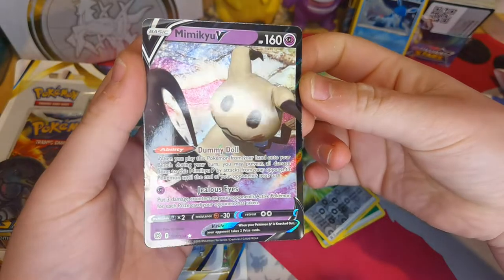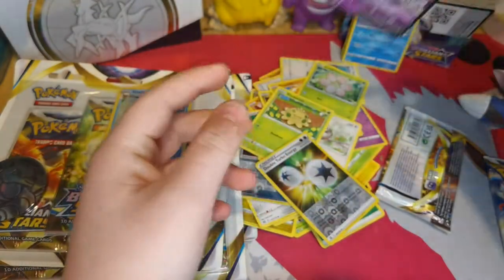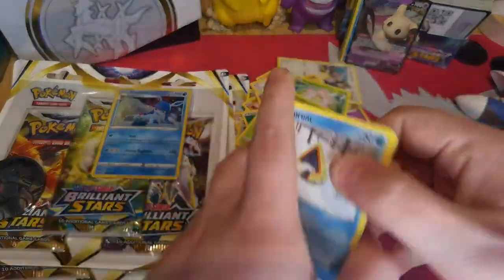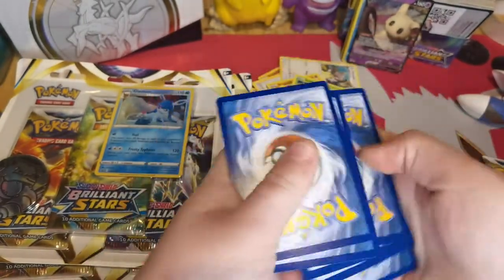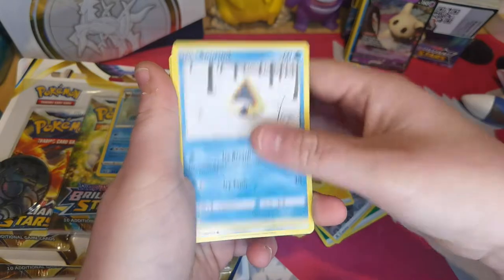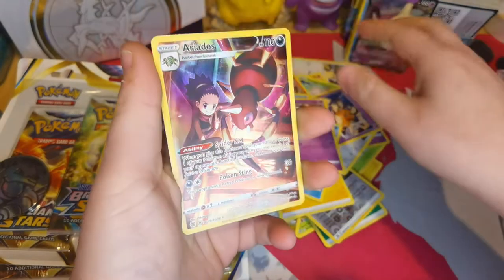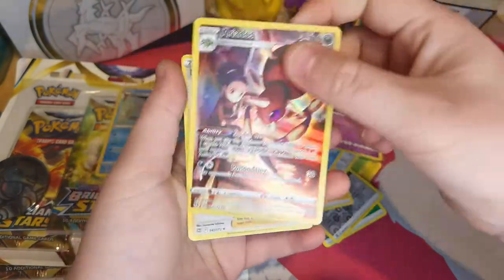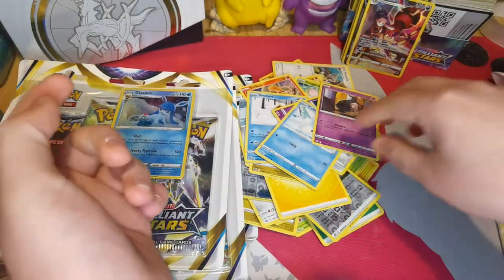Another Mimikku V! If you haven't seen it - you've got Dummy Dolls as an ability and Jealous Eyes. I like Mimikku, I wouldn't want to mess with him though because he's quite creepy. Next pack - Talkal, Snorlax, Clinkang, Dananant, Chatot, Duskull, a trainer Aridose, and a holo Professor Research. I think I've got that about three or four times now - they're good cards though.